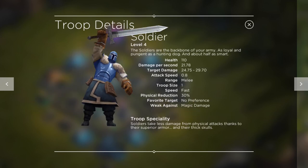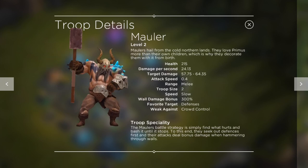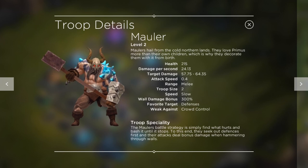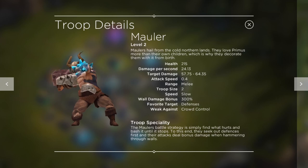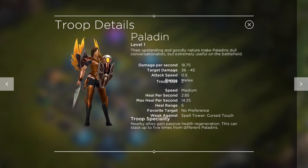You can upgrade them at Stronghold 7, but that's not the point. What I want to point out is this: Maulers have health 200, damage per second 24. So for just a little bit less hit points and a little bit less DPS, you are getting the healing. So definitely these are better than the Maulers.